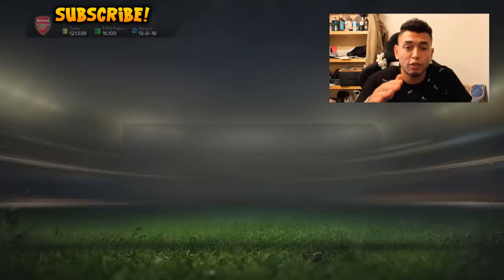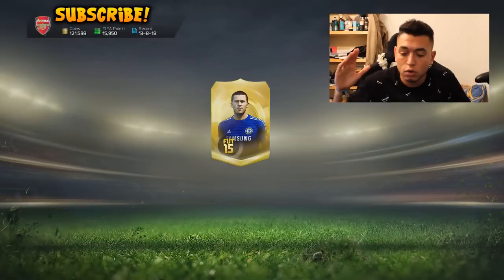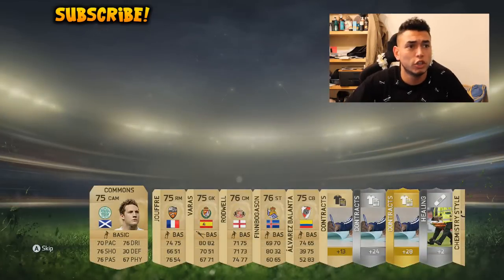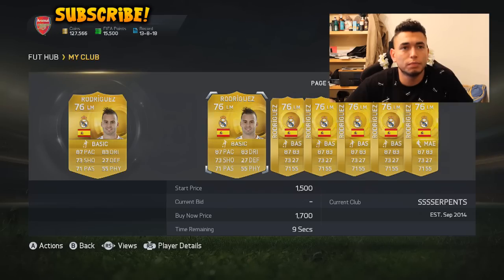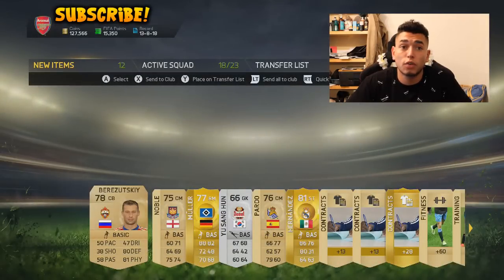This is karma. This is EA repaying me for kicking me offline so much. This is their way of saying, listen, Oakley, we know you're putting work in, we know you're trying. Rodwell. Oh, Rodriguez! I think he might be the good one. He's not the good one. Low battery! We get Hernandez and Muller, but not the good Muller.